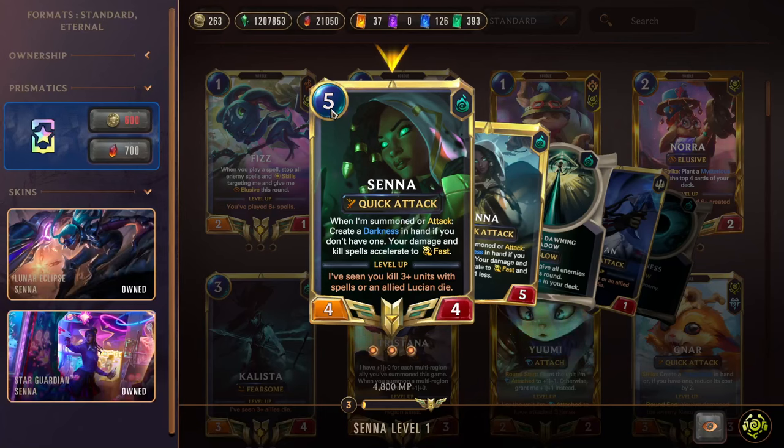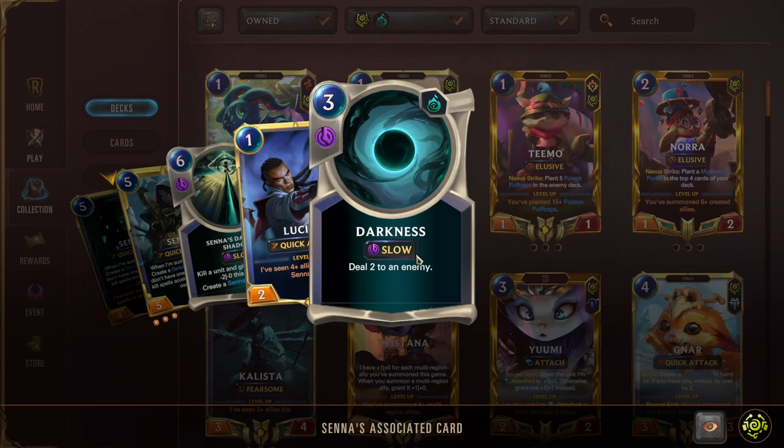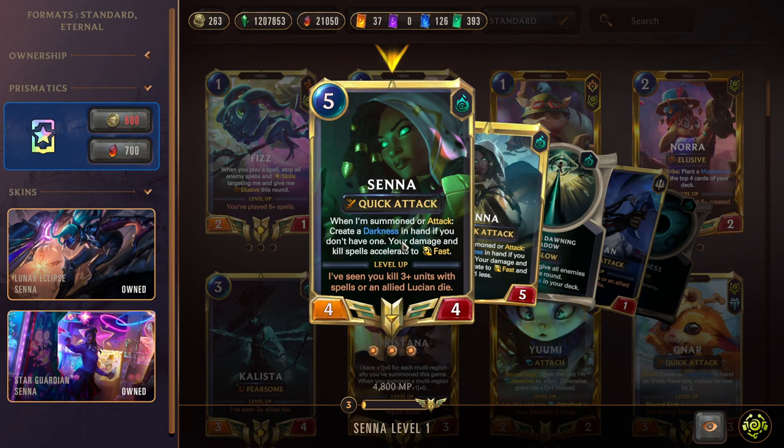Next we have our other champion, Senna — 5 mana 4-4, Quick Attack. When summoned or on attack, create a Darkness in hand, so we have another generator in the form of a champion. It's really cool that you can get Darkness on her attack call — you go into the attack while also using your Darkness, and then you'll get another Darkness while your first one is still on the stack. Another thing she does is accelerate your kill spells too fast. Darkness is usually a slow speed spell, but Senna accelerates it to fast speed, which feels awesome. This is a really cool passive for Senna to have — even on her level 1 it's super, super powerful.